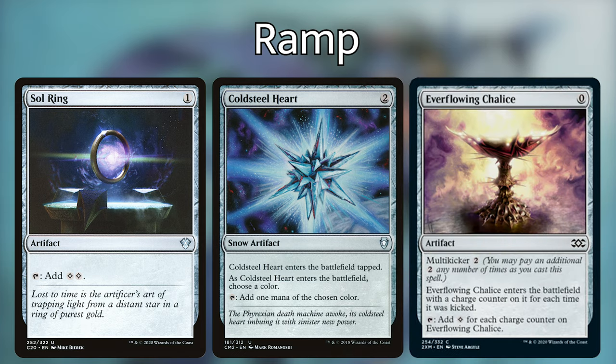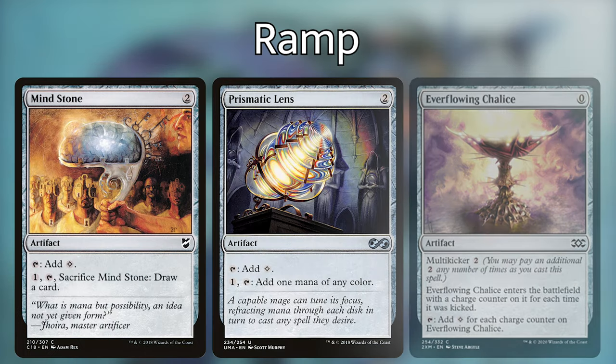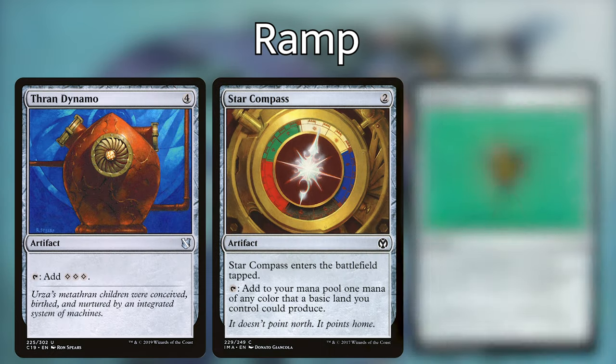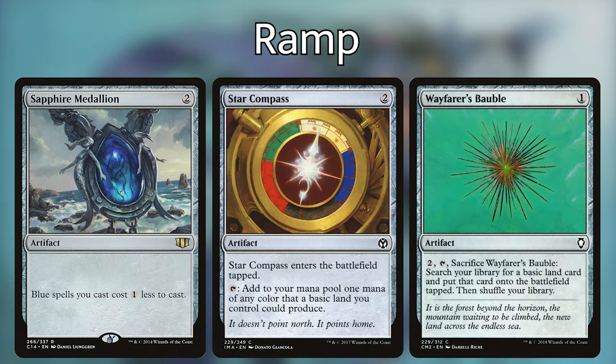To start off my list, I wanted to go over the ramp, because that's super important in every deck. We're playing a bunch of mana rocks with Sol Ring, Cold Steel Heart, Everflowing Chalice, Mind Stone, Prismatic Lens, Sky Diamond, Thran Dynamo, Star Compass, Wayfarer's Bauble, and Sapphire Medallion. Basically, all of these artifacts cost two or less and give us one to two mana each.